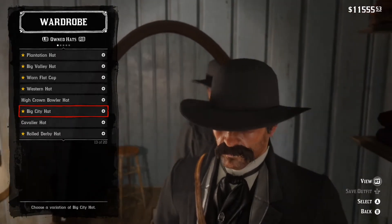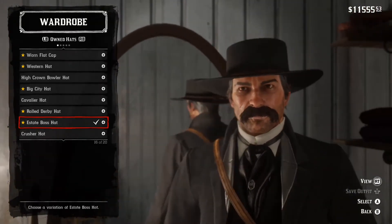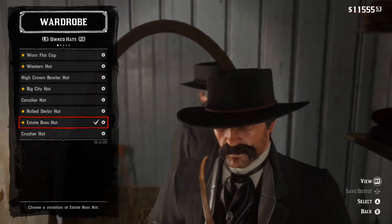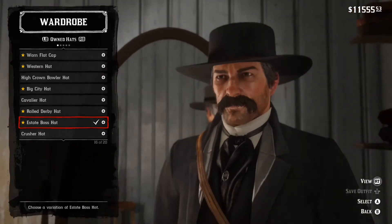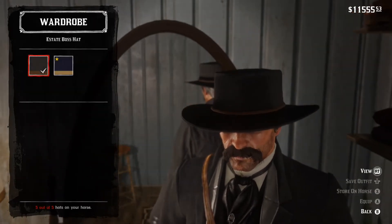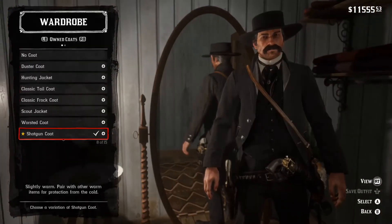For the hats, you can either go for the big city hat or the estate boss hat. I went with the estate boss hat because it looks a lot more like the hat — the brim, everything. The reason I mentioned the big city hat is because it has this woolly fabric, it's not leather like other hats. The only downside of the estate boss hat is this little rope here, and I don't know how you get the black variation — I just found it in my hats.